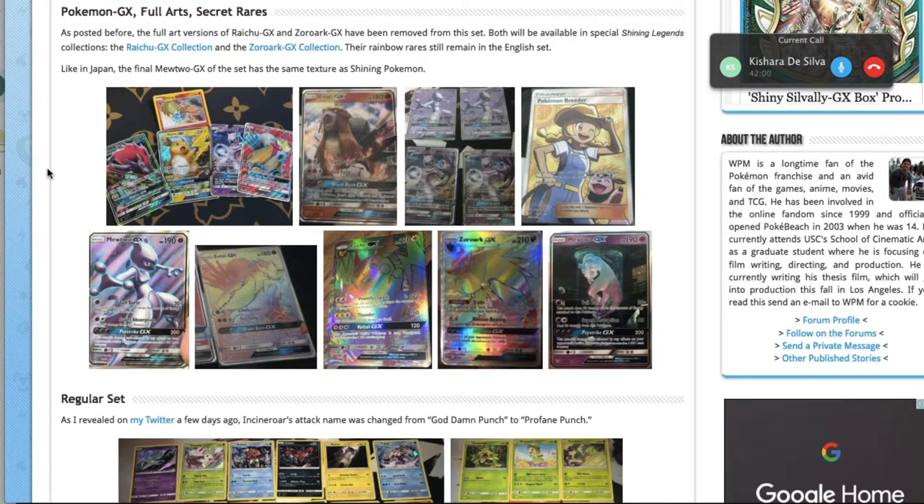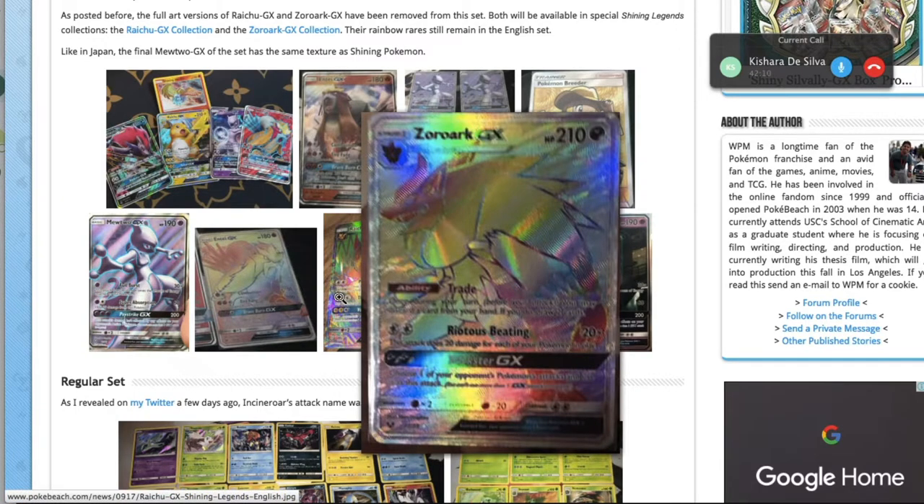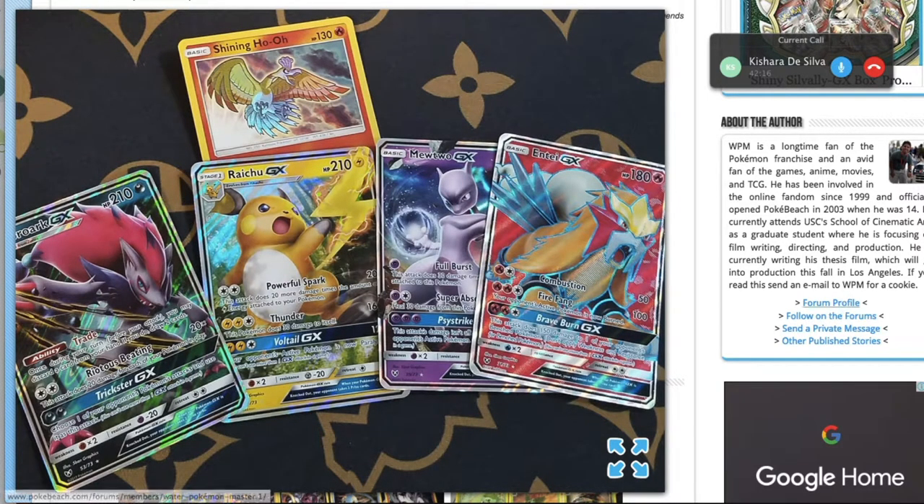Let's start with Zoroark-GX. Zoroark's Trade ability lets you, once per turn before you attack, discard a card from your hand and draw two cards. Its first attack costs Double Colorless and does 20 times the number of Pokémon you have in play. The GX attack costs two Dark: choose one of your opponent's Pokémon's attacks and use it as this attack — you can choose any attack from any of their Pokémon on the field.